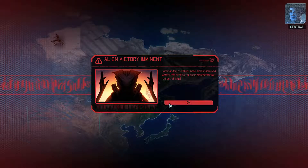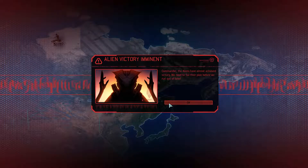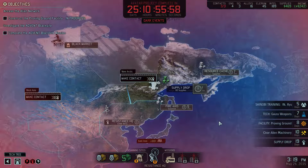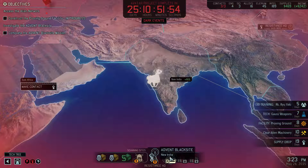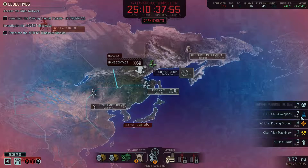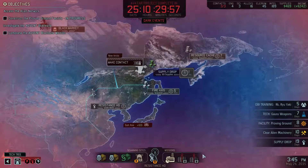190 supplies, 82 intel — we'll take that. We're eight days away from gauss weapons. Let's have a quick look at the rest of our team — wounded six days and eight days, so we're getting the team back together. Supply drop, seven days for more supplies. There are scientists, supplies and suppliers available, commander. Commander, if we want to set back the aliens' work on the avatar project we should hit one of their facilities as soon as possible.